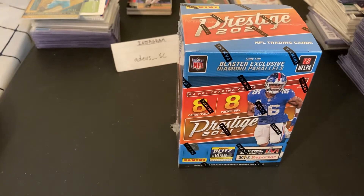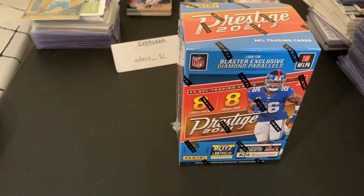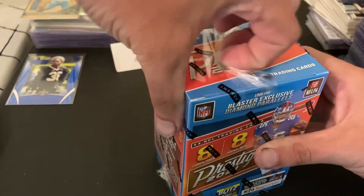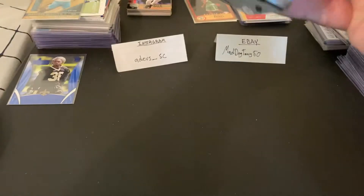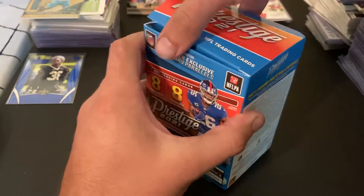What's up YouTube, it's Dev's Cards back at it again. Today we have a 2021 Prestige blaster box to break into. I had two of them — they got sent at different times. I was going to post two different videos, but honestly the only notable card I really got out of the first one is this red foil Melvin Gordon out of 299. I didn't think it was worth posting a whole separate video, so we're just going to go ahead and do this one and show you that recap card.